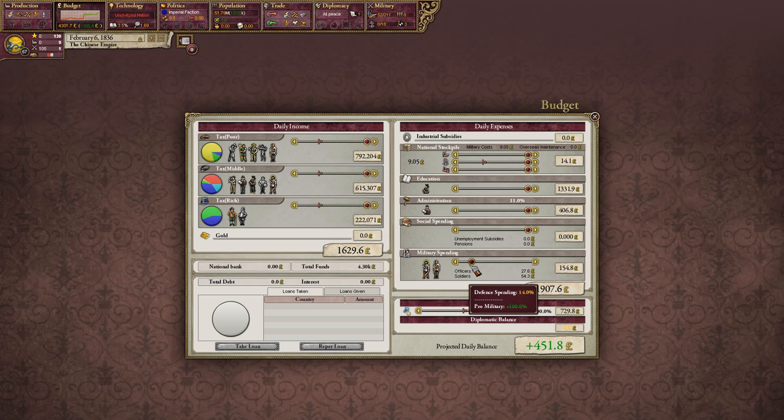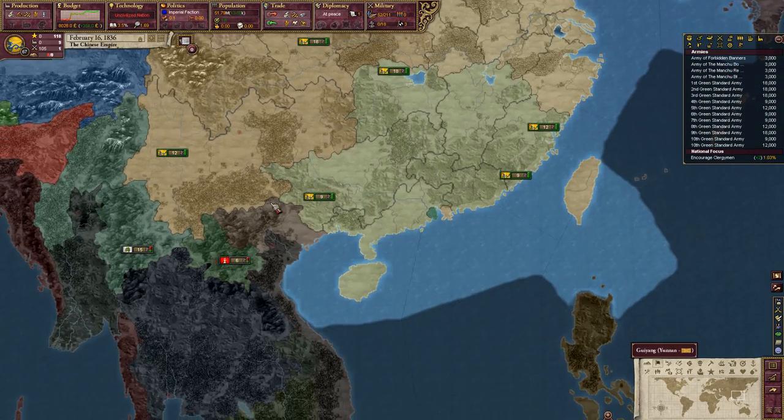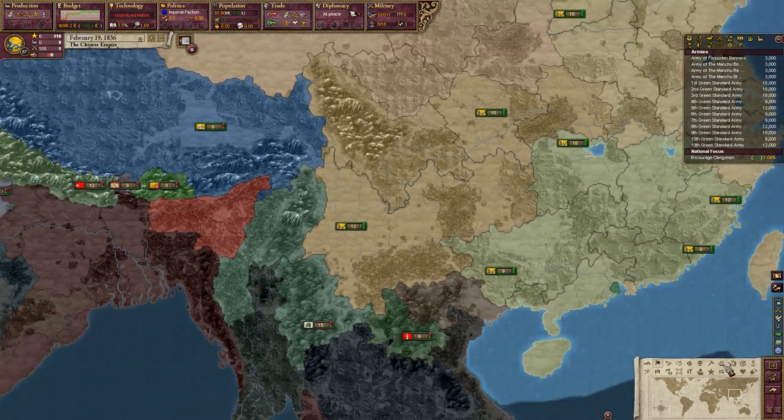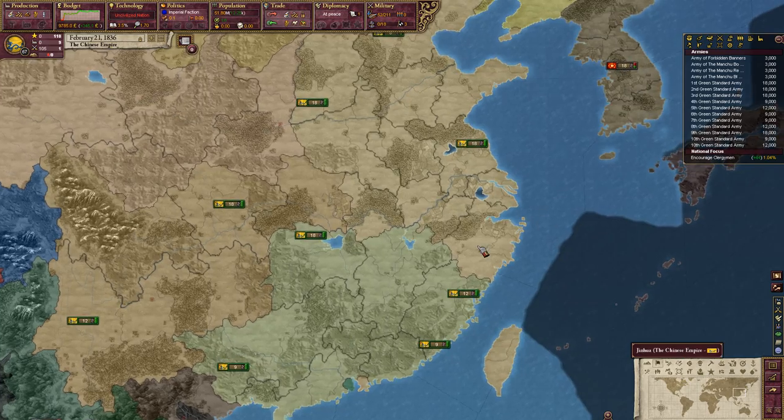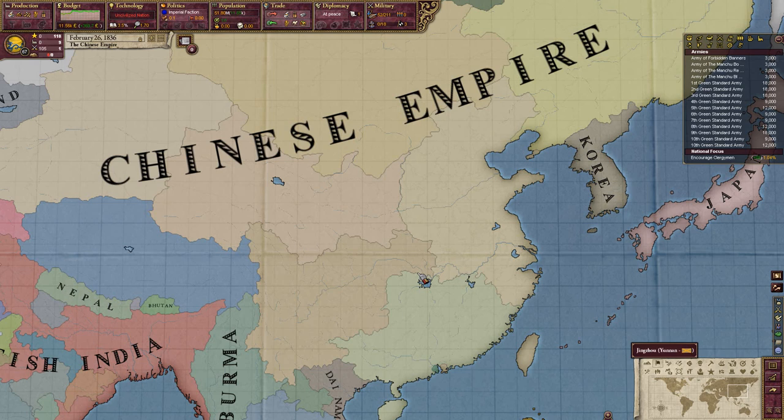I've got a ridiculous amount of soldiers anyway — 52 brigades scattered all over. This is fine for now. All of these territories will unify under one banner once we westernize, if we westernize. That's going to be our goal. I'll have to crank it up to speed four at the very least or we're never going to get anywhere — even so it might take years.